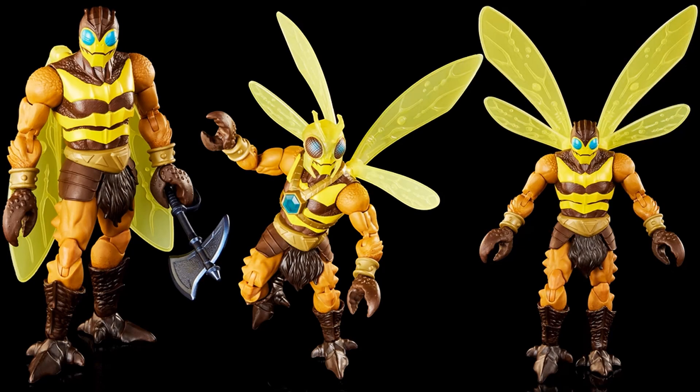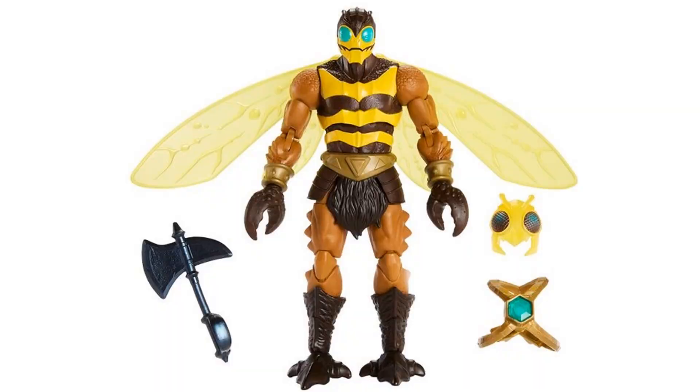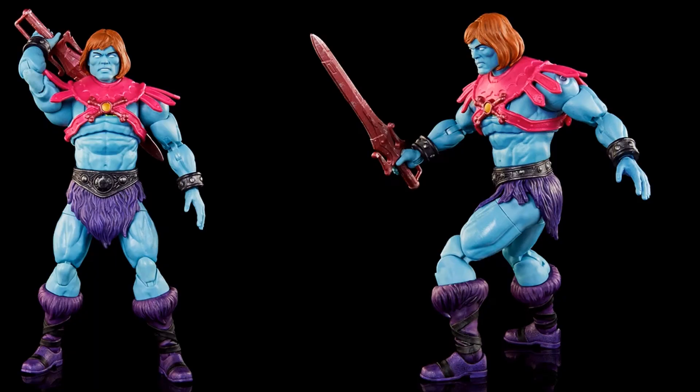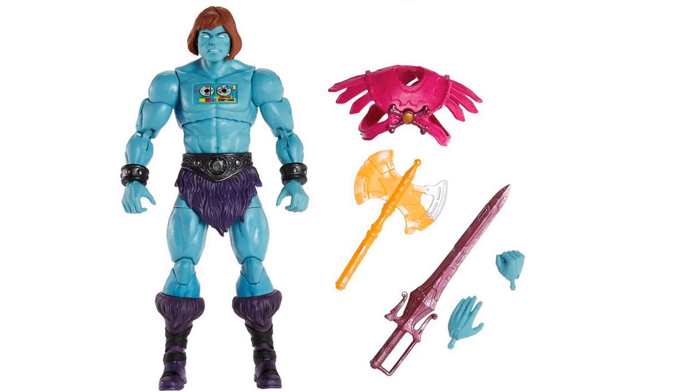Next is a New Eternia Buzz-Off with all kinds of different options — wings on the back, an extra helmet, and an axe. Then Faker — instead of orange armor he's got pink armor and a pink sword. He's got a holster on the back, an axe that's light-changing, and the recording device is actually chiseled into his chest instead of just a sticker. Check out that head sculpt.